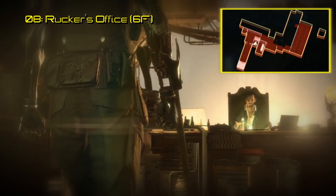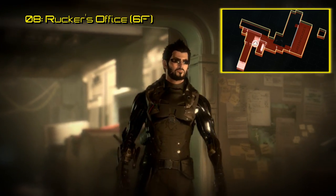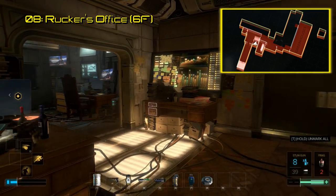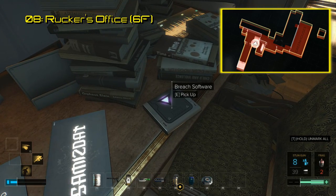The main objective in Golem City is to reach Talos Rucker's office. Once you do and exchange words or something else with him, you can find the Breach software here on a desk full of books in a small adjacent room. After your business in Golem City concludes, you can then return to Prague to unlock additional areas where you can find Breach software.